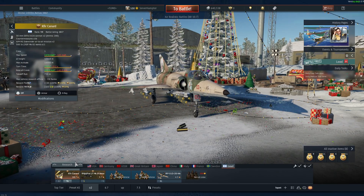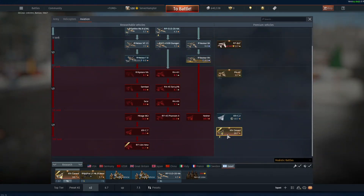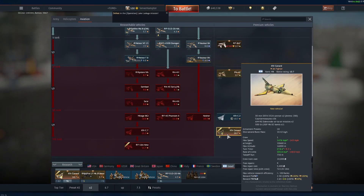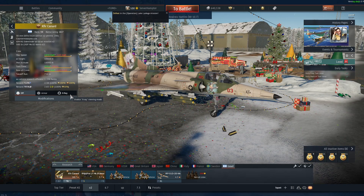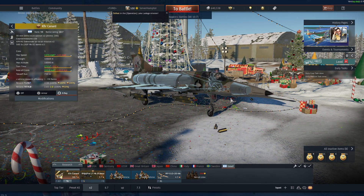Hello everyone, this is the Kefir Canard. It is a $70 Rank 7 Premium in the Israeli Tech Tree. What I want to accomplish in this video is review it and tell you if it's worth $70 or not.